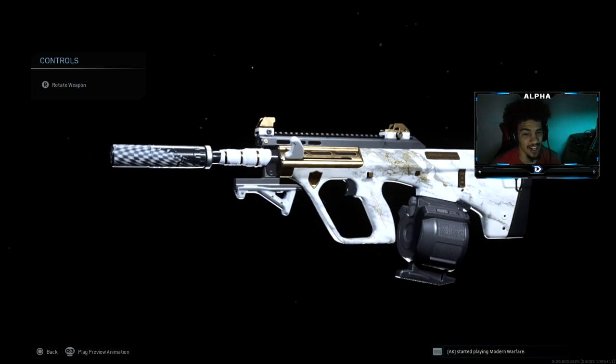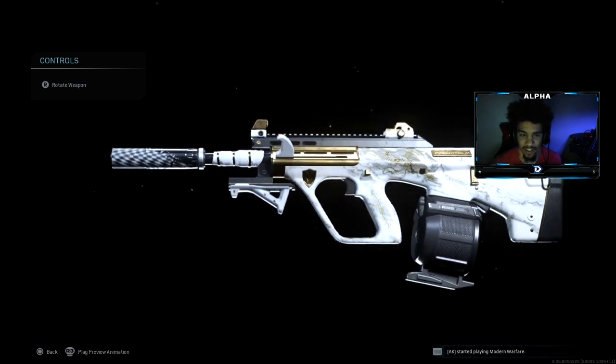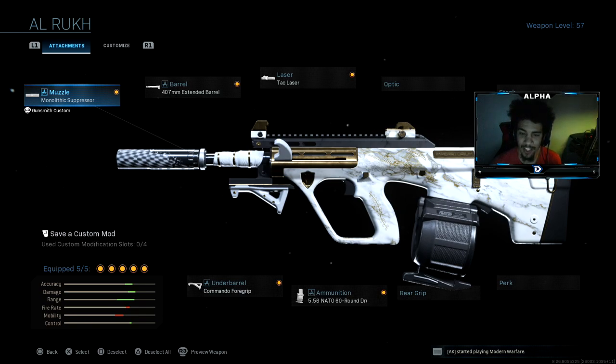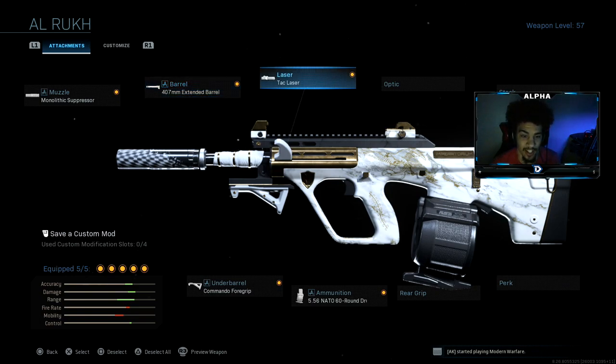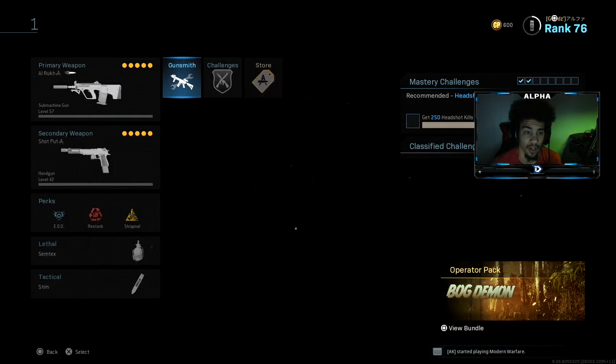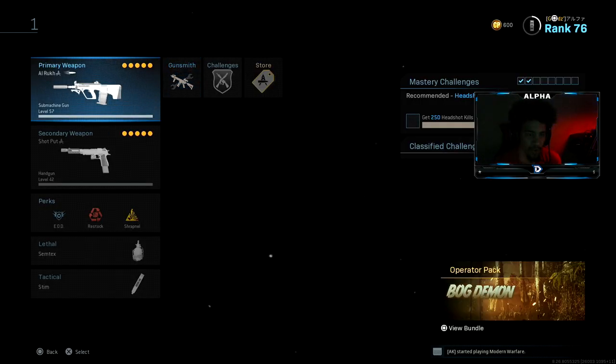As you guys can see, I did change the class setup a little bit. Look how clean this looks - this thing looks absolutely amazing. I have on the monolithic suppressor, the 407 millimeter extended barrel, tack laser, commando foregrip, and the 60 round drum mag. I'm gonna show you guys what the actual build of the weapon looks like - it just looks like the suppressor came stock with it.